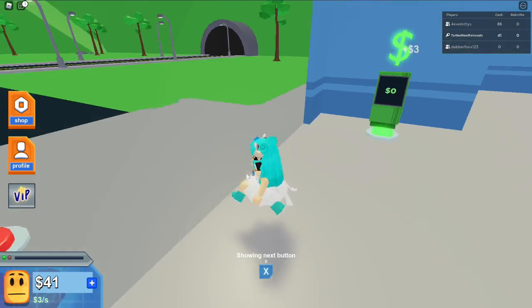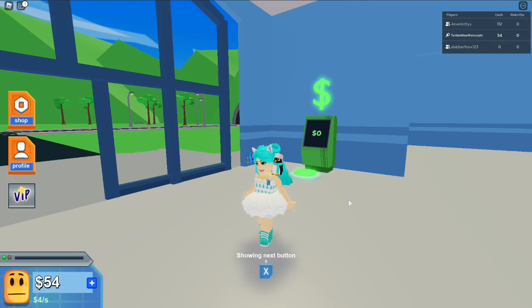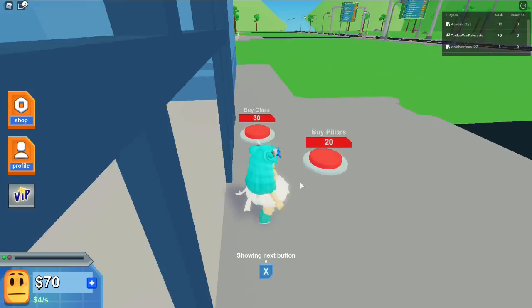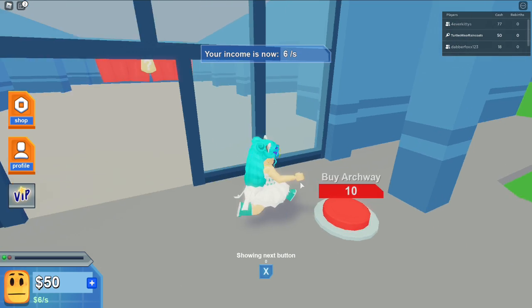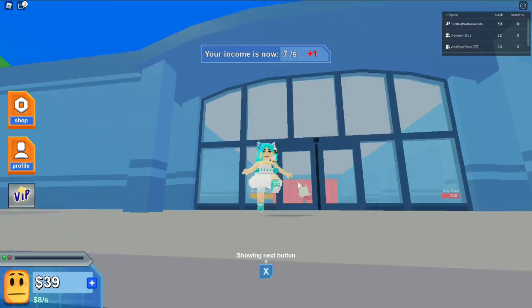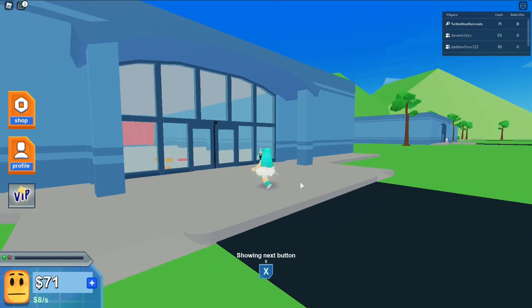I have 41 dollars — still not enough. I have 62 now, so let's buy the glass, the pillars, the archway, and sliding doors. Starting to look like a mall! We have some walls up, so that's good.